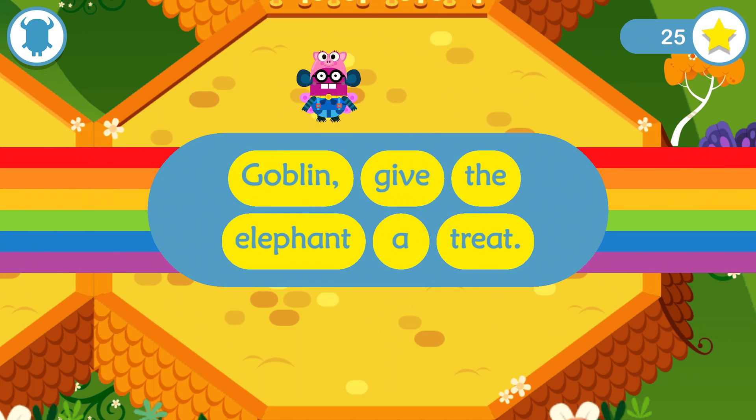The Tricky has jumped away. Quick, find her! Can you click on the word... give?